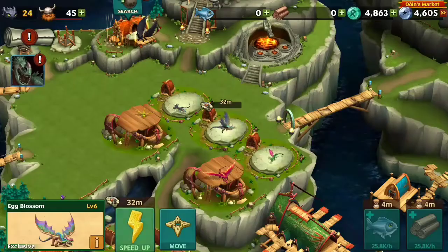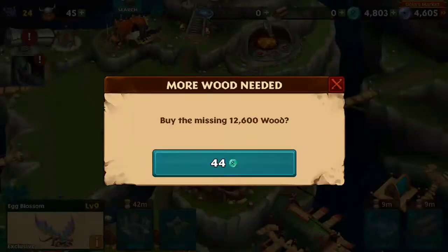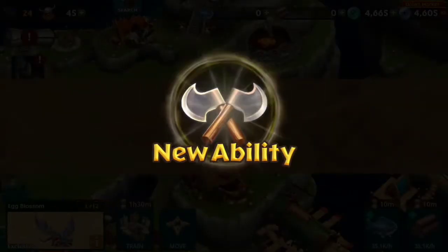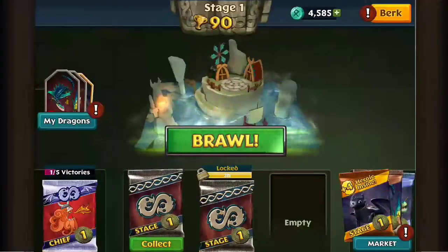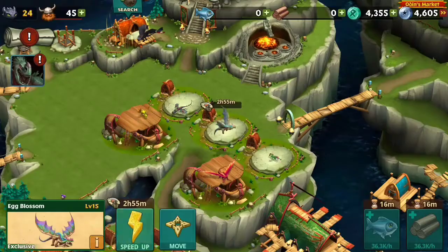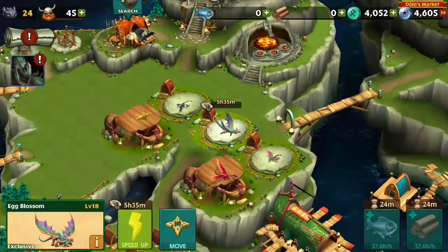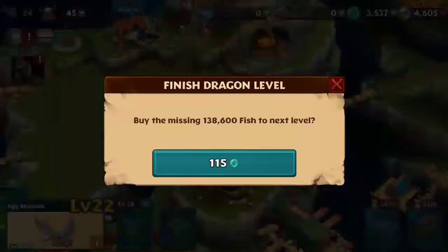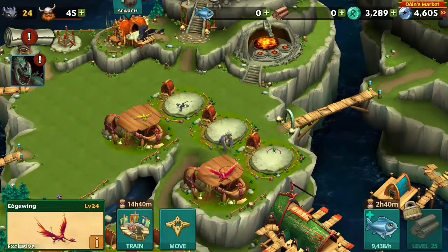I guess in the next episode - after this one, obviously, because this is a special Easter episode - I will possibly move every dragon I have out of the hangar and just do it that way. I will move every dragon I have out of the hangar and move them out here. Alright, cool. Level 24, level 24, level 24.